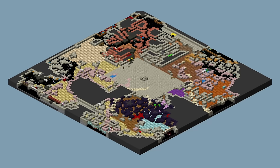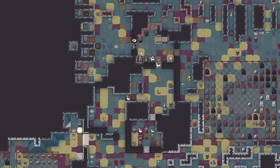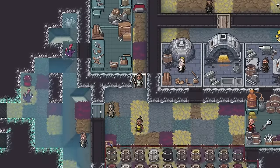A couple hours and a couple hundred trees later, Cavern 1 was secured, bringing all three caverns under the dominion of my dwarves. With the threat of forgotten beasts and other creatures gone, I was now free to take advantage of the resources and easy expansion that the caverns offered without fear, and my dwarves were free to wander around automatically collecting webs to their heart's content.